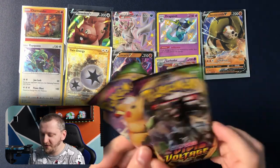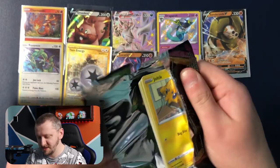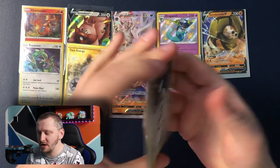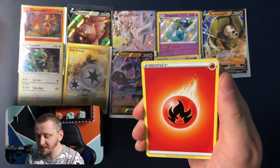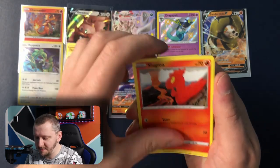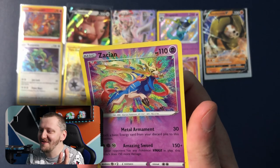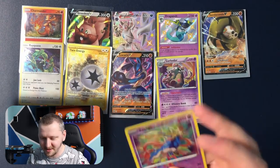All righty, we got two Vivid Voltage — they are hard to get now. Okay, code for my Dynamax Steam and four, let's go. Metang, Alolan Raichu, Rocky Helmet, Energy, Joltik, Cutiefly, Mudray, Slugma, Whismur. Wow — Zacian, amazing red card! Whoa, this is just crazy! Oh my god, amazing red card! Great card. And Metagross as our rare — let's not forget about him. Cool, oh wow, another one!